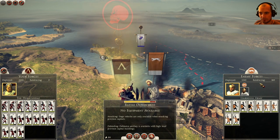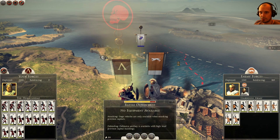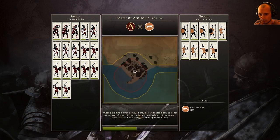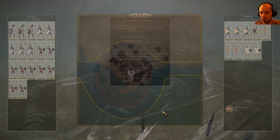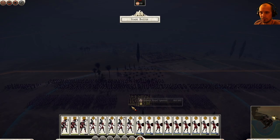They've got about 1500 units, so we are going to assault. When defending a river crossing it may be best to stand back in order to stay out of range of enemy missile troops. I don't think they have any walls, so we shouldn't have to worry about walls. This is perfect — I love this fog; it makes their missile units not hit as good.